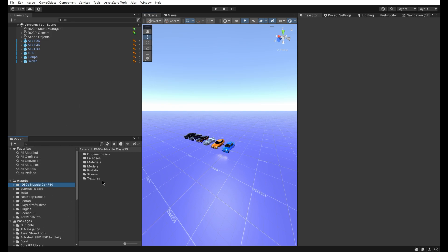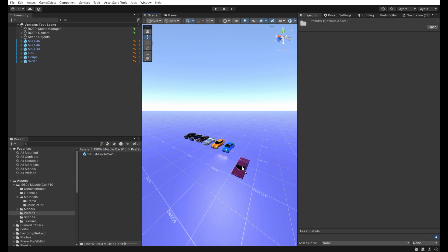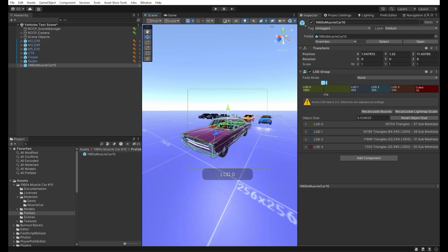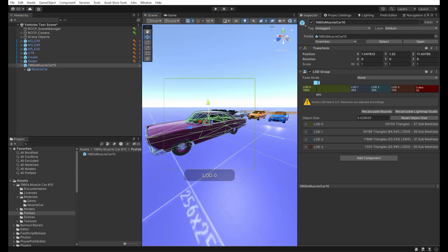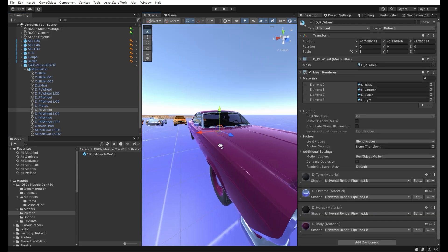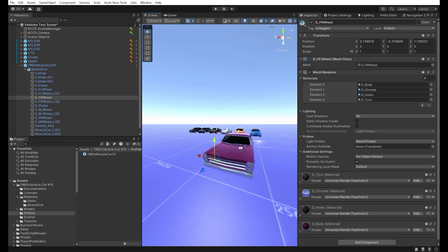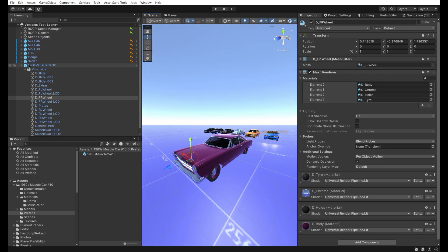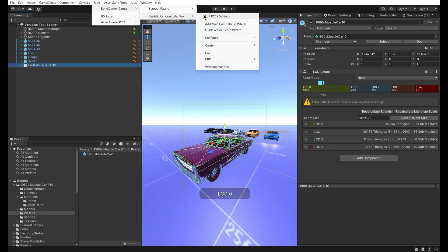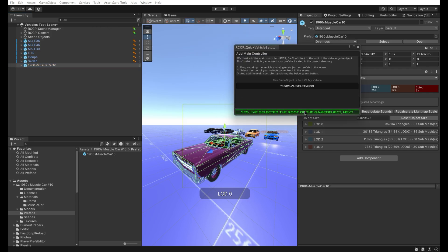Simply drag and drop your vehicle model or prefab to the scene to get started. This model has proper axes and pivot positions and is definitely suitable for RCCP. Let's add the main controller to the vehicle by simply selecting the root of the game object and adding the main controller to it.